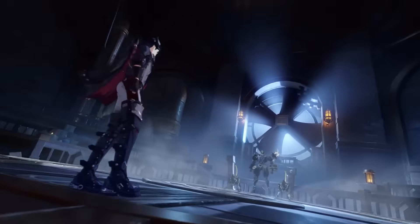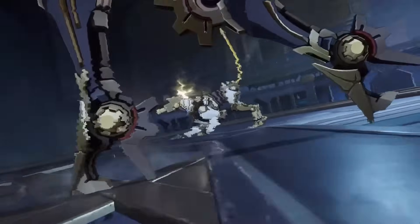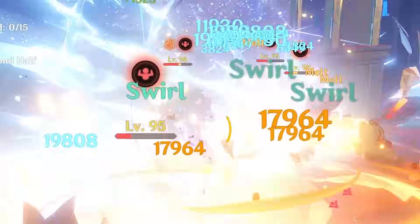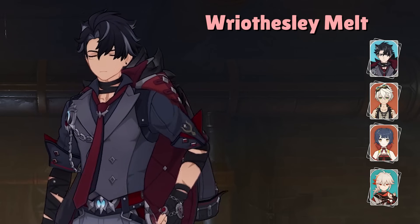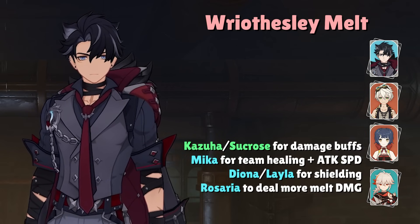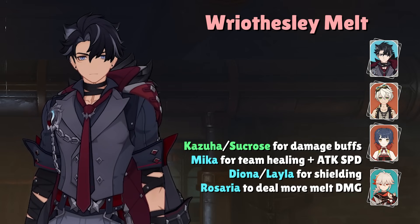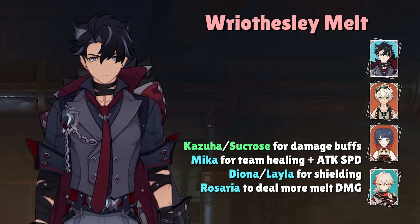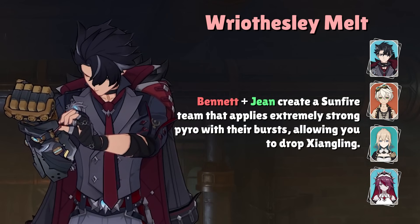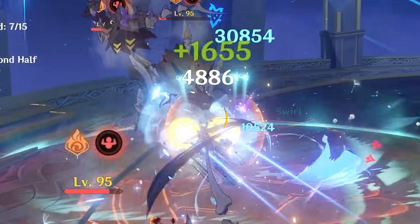The other team archetype that Riesli fits into is Reverse Melt. Thanks to Marechaussee Hunter's crit rate, building Riesli for Melt is much easier compared to other Cryo characters like Ganyu who have very high crit ratio requirements. Despite how lenient Riesli's gear is for Melt, Melt teams themselves have much more restrictive teammate requirements compared to Freeze. A standard Melt team consists of Riesli, Bennett, Xiangling, and a flex slot that is usually an Anemo support or another Cryo character. Common examples in the last slot include Kazuha or Sucrose for maximum buffing potential, Diona or Layla for shielding, or Rosaria for extra Melt damage. If you don't want to use Xiangling, you can replace her with Jean to create a Sunfire team, where Jean's burst swirls the Pyro application from Bennett's burst onto surrounding enemies, creating extremely strong and consistent Pyro application.